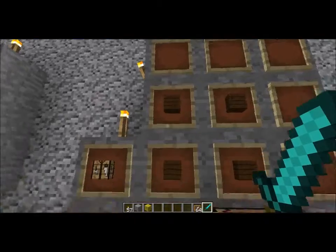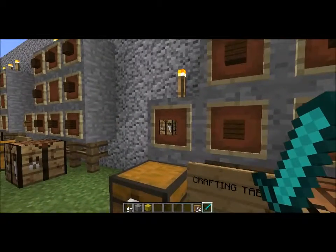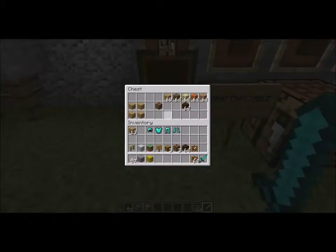With the crafting table, you're going to need four planks of wood. Now for that instance, you can use oak wood, spruce wood, birch wood, dark oak wood, acacia wood, as well as jungle wood. Place them in the nearest corner — from here to here to here — and I will show you how it's done.